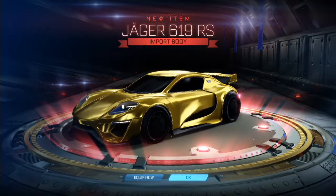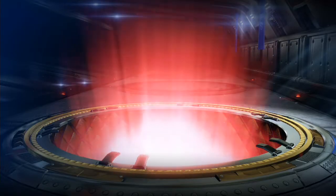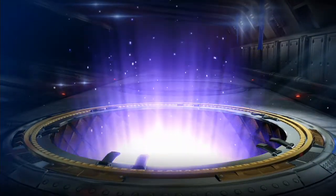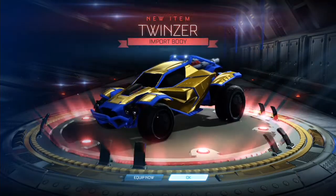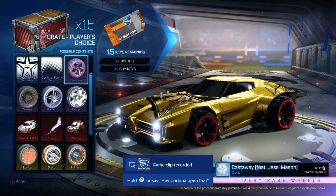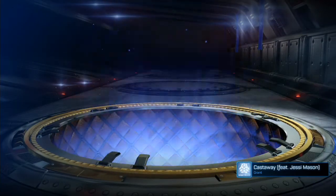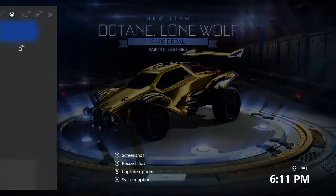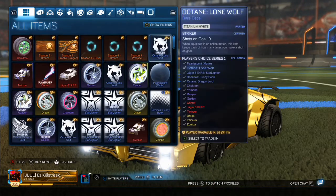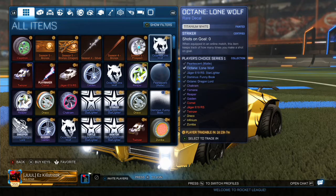I finally can see some imports. I was on a Jaeger and it gave me Jaeger, so it's going to give me another import. Let's get a Twinzer now — get all three of the imports. Oh my god, I caught that — let's go, we just got all three in a row! Rare. Titanium white, let's go! Let's see what cert that is — Striker! That is going for about 20 freaking keys, let's do it.